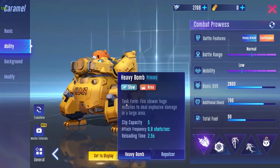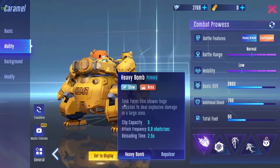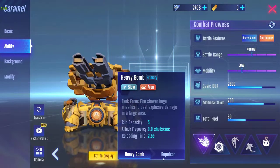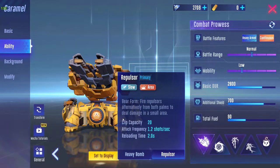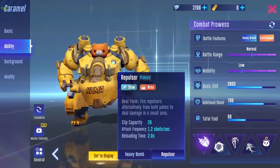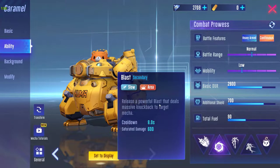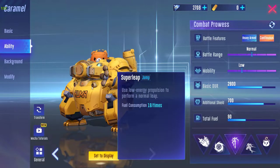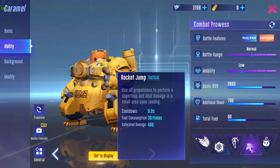The Heavy Boom can only be used in tank form. This normal attack can only be used in bear form. The secondary attack can also only be used in bear form. Normal jump can only be performed in bear form as well.